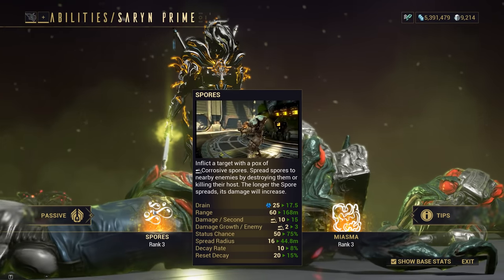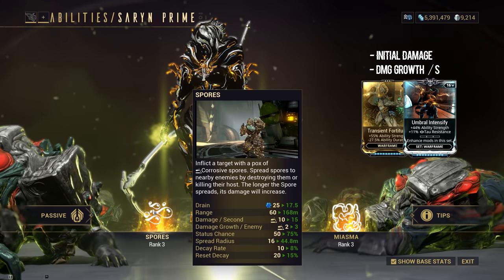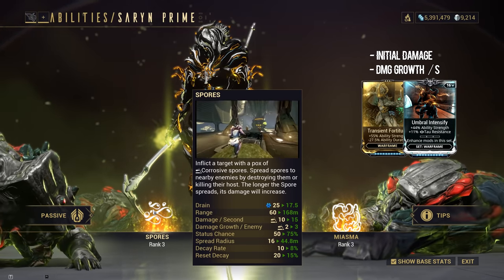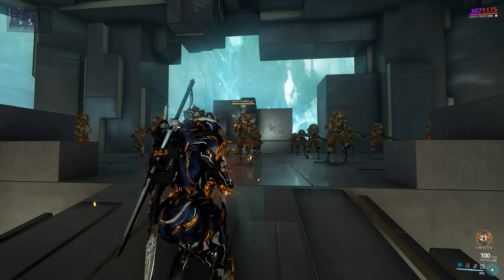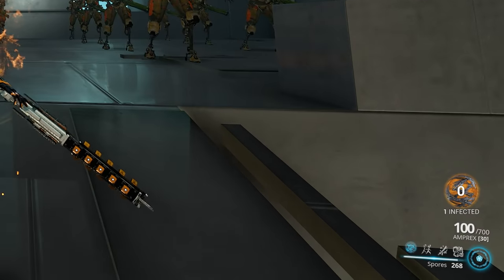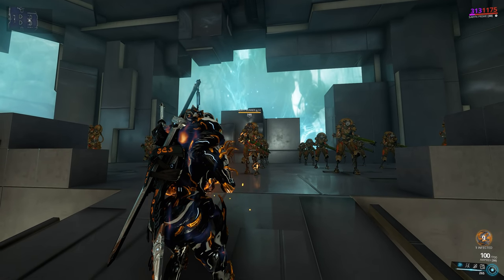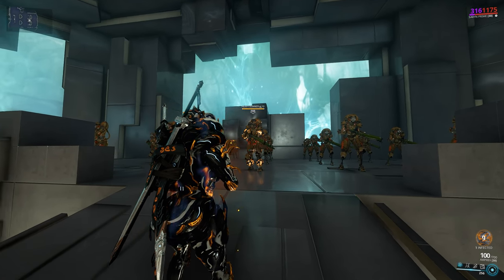For the growth: as I said earlier, initial damage and damage growth per second are affected by ability strength. Amount of infected enemies is unlimited — only damage growth is capped. If Spores is still active, recasting Spores on any enemy consumes 20% of current damage per second from the infection meter and casts Spores for 50% reduced energy cost. Recasting on an infected enemy grows a new set of spores on the target, which carries up to 12 spores via recasting.